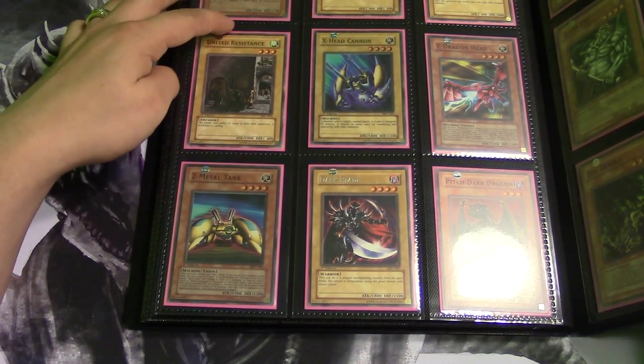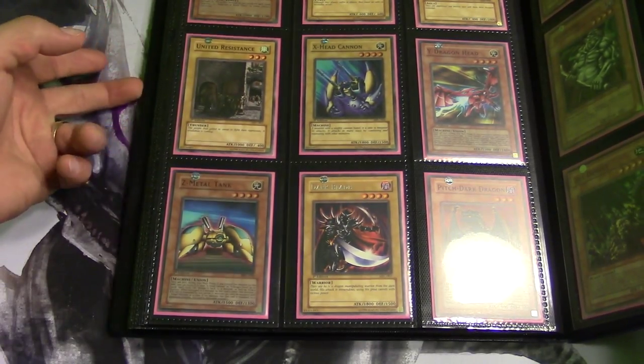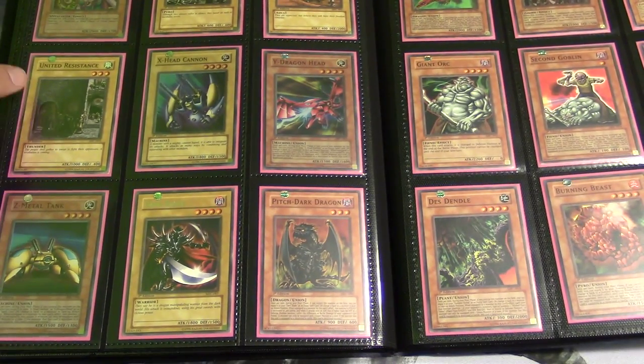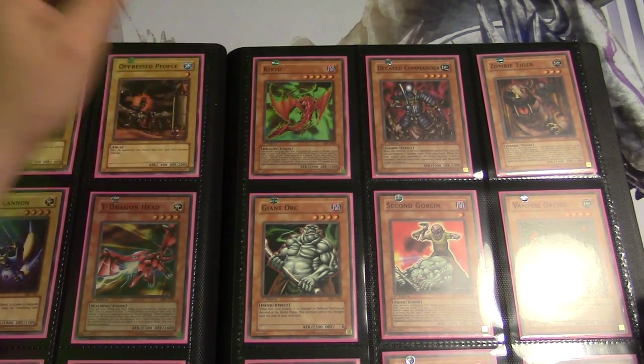Y-Dragon Head — super rare. Z-Metal Tank — super rare. Dark Blade — this guy used to be my favorite back in the day because he was four stars and he had 1800 attack points, which was awesome back in the day. Over here we have Pitch Dark Dragon, and over here we have... a red dragon that starts with a K — I can't remember the name.